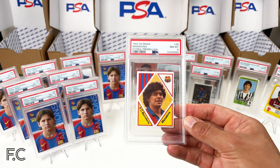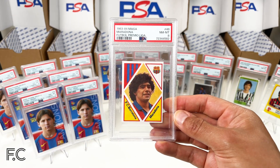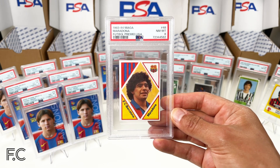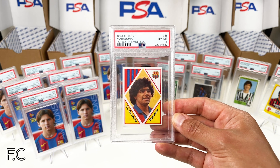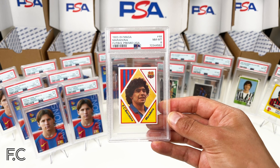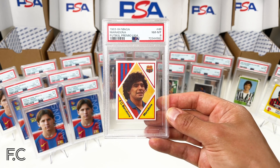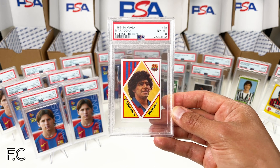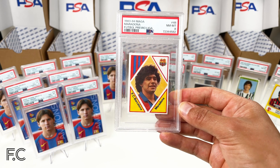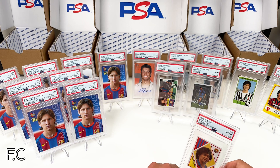This one is amazing — there's a pop of 3 for this now. It's the 1983 Marga Maradona, which I think is one of the most beautiful Barcelona cards featuring Maradona — number 48. Hard to get higher grades; it usually gets fours and fives. But this one got an 8, so just amazing. Really happy with that. I'll definitely add it to my personal collection.